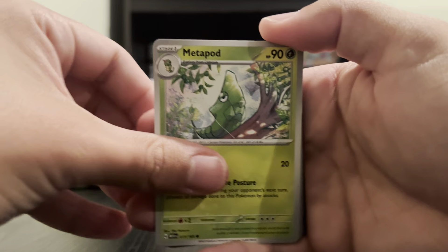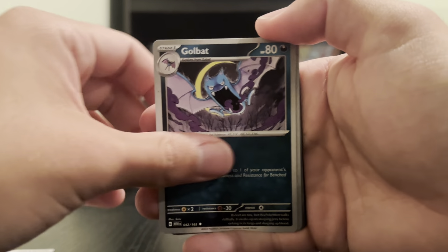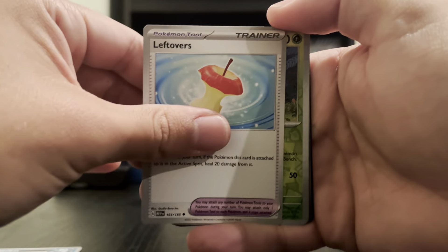I need to get the booster box — 30 packs — or whatever it's called. Oh wait, did I skip one? Nidorina was in there. Oh wow, that's a different energy card — I'll put it over there. It has a little bit of reflection to it; the other ones didn't have that. How many packs are left? We got three left. Oh, a squirrel — the squirrel might be a sign. I also want at least a Master Ball holo.